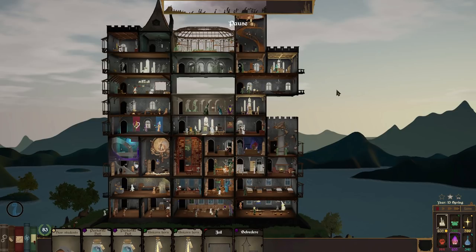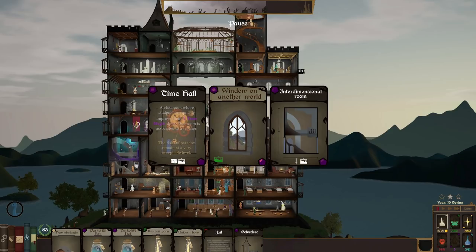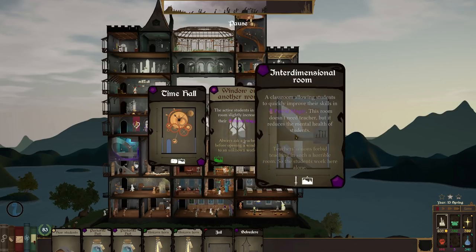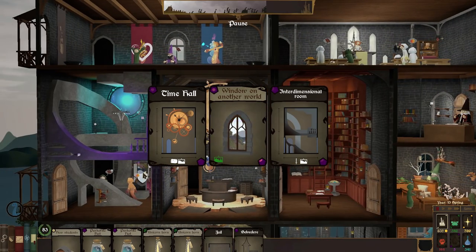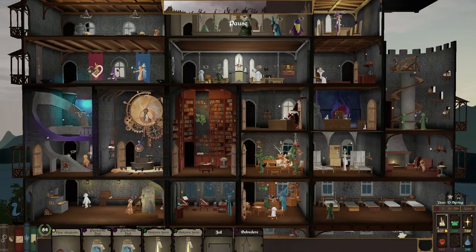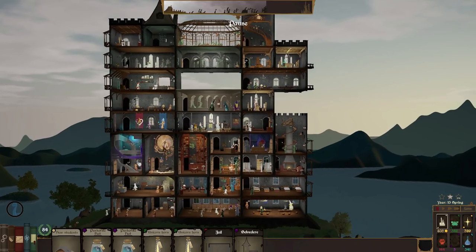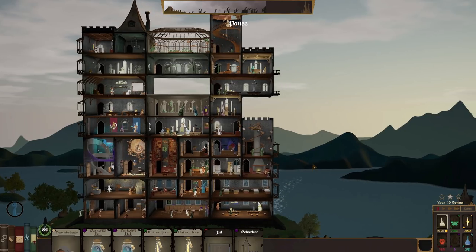We have enough for another arcane card. We can have another time haul or upgrade the existing one, a window on another world, or an interdimensional room. I think we already have a window on another world — so how about we upgrade the time haul? Let's grab a time haul upgrade. Let's make the clock even clockier so it can tick louder and tell time really well. We're not too far off getting another light deck and not too far off from an alchemy card either — though everything else is quite distant.